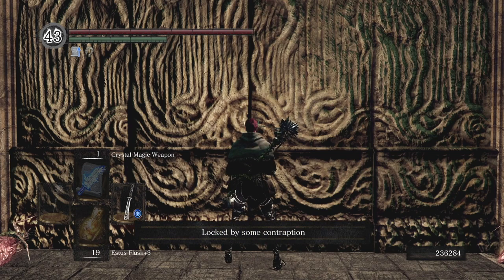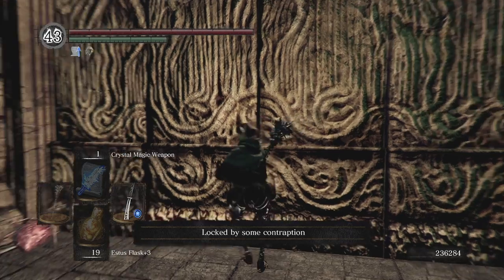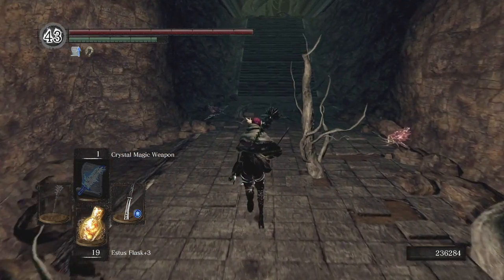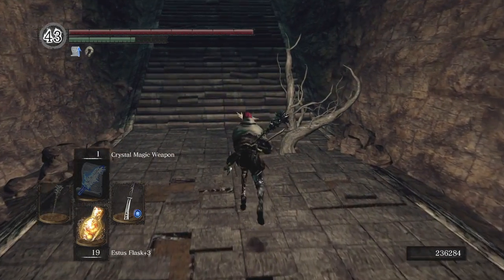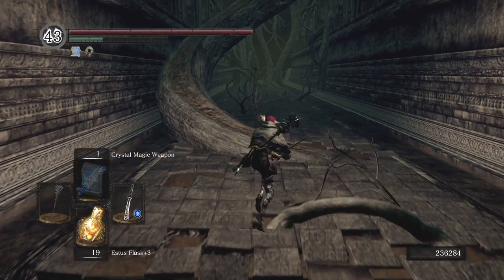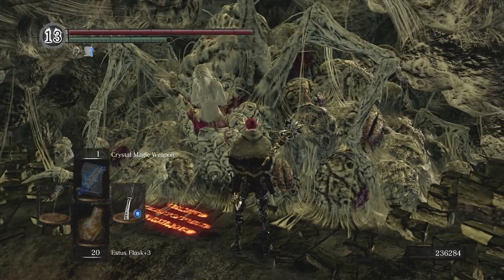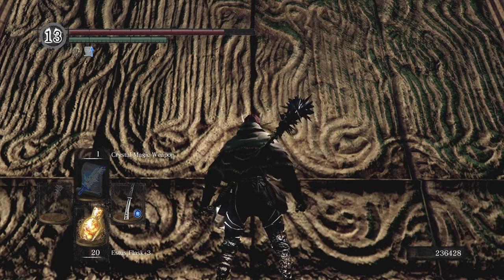For the intentions of this video I came down here as a Dark Wraith to show you that if you're not part of the Chaos Servant Covenant and haven't donated the 30 humanity, the door will be locked by a contraption — that door does not open unless you're a Chaos Servant. So we're going to quickly jump into our next clip of being a Chaos Servant. By joining the covenant and donating the 30 humanity, we are now going to see that this door is opening for us and the route is complete.